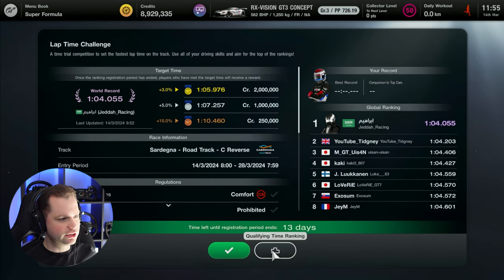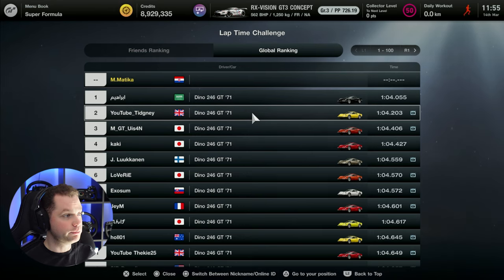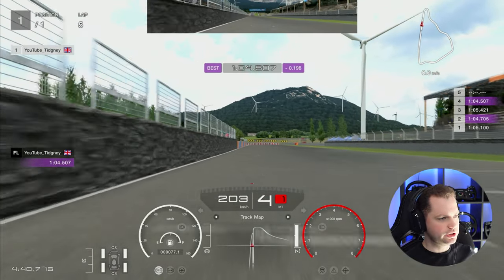Let's see what the leader did so I can give myself an idea of what to look for. We don't have the world leader here, so I'm just gonna watch Tejney to see what he did. Okay, starting with the lap — let's see where he brakes.